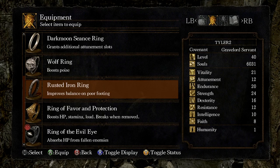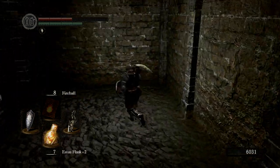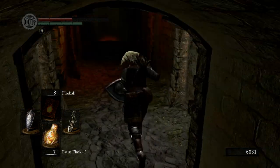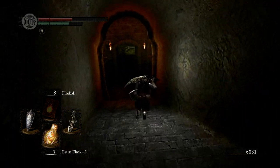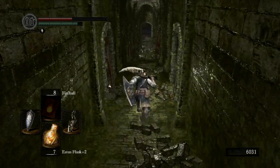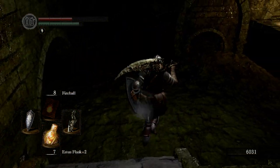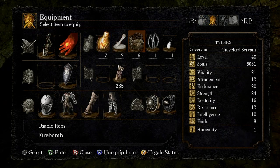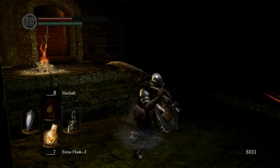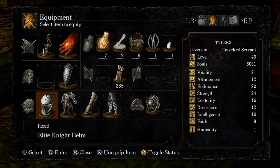Basically, the Rusted Iron Ring allows you to walk through mud. We're going to an area in the next video that has a lot of mud, and you are going to be walking very, very slowly through it — really annoying — unless of course you have this ring. I'm going to see if it also works in water. With the ring on I can move really fast through the water. If I take it off, as you can see, I start walking really, really slow. So I'm equipping that ring because it also helps with mud.